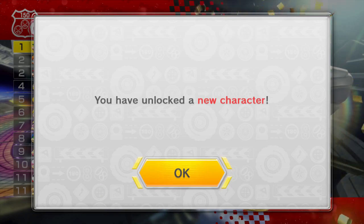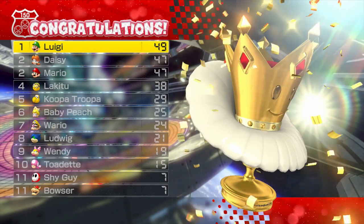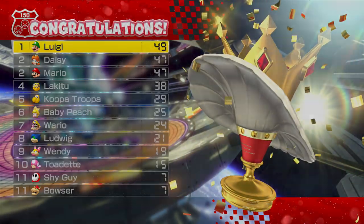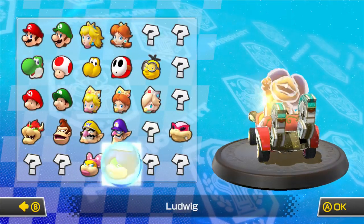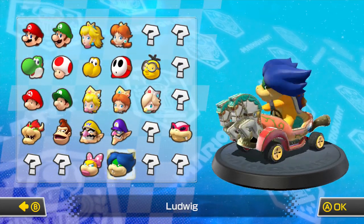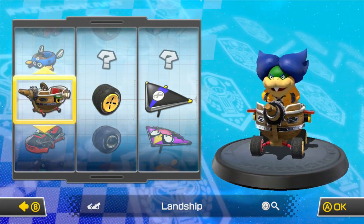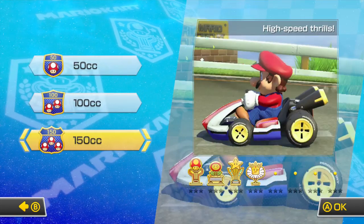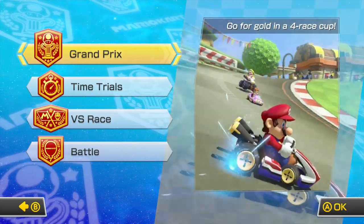Nice - I unlocked a new character. And more vehicle customization. Lakitu came in 4th with 38 points. Let's see what the new character and new option is, and then I'll end this video and move on to another one after having some brownies. I've unlocked Ludwig - he with the wig of Lud. And the new vehicle customization is another new vehicle - it's the Land Ship, that's the airship. Excellent. Thank you so much for watching me play the Special Cup. Now I'm going to move on to all the retro cups - so stay tuned for more Mario Kart 8.